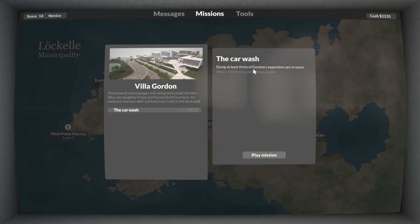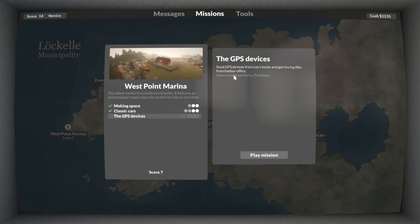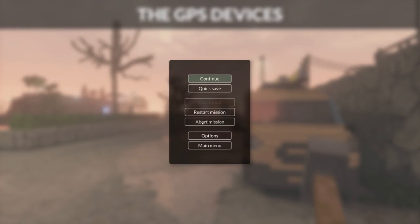That is the car wash - dump at least three of Gordon's cars in the water. We also have the GPS devices mission: steal GPS devices from these boats and get the log files from the harbour office. I think we will try that one. Actually, I'm not going to do that because I want to go back and get some upgrades for the shotgun which I forgot to do previously. Abort mission - it doesn't take long to get back and get that done anyway.